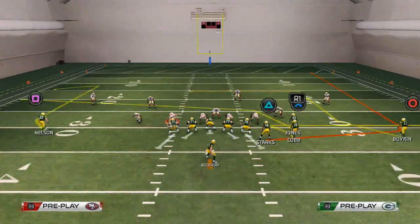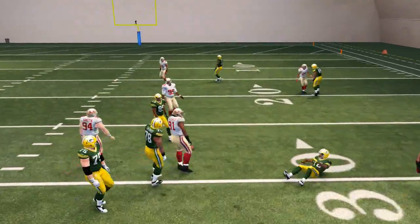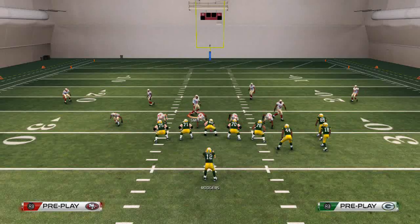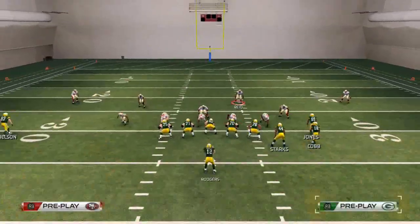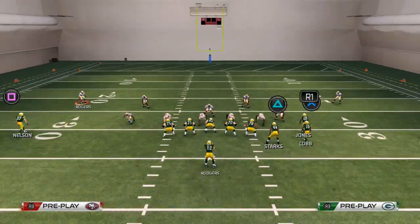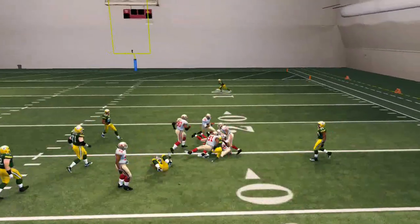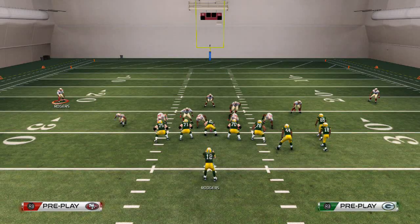Setting up a zone blitz here — these routes are going to pick off each other and work really well together. When they drop the flat purple and do all the extra adjustment stuff, you see how you have that little underneath hitch route come open. That's something I wanted to show. Anyway, that's a lot of information and I hope you found it beneficial.